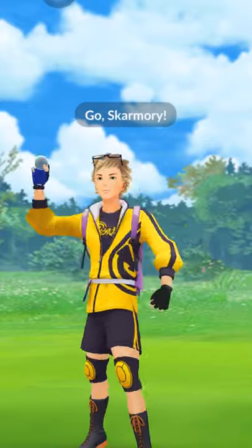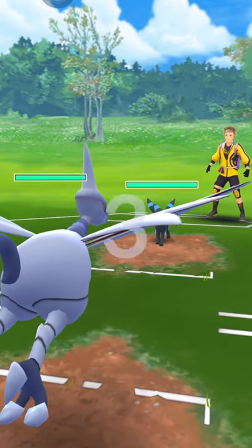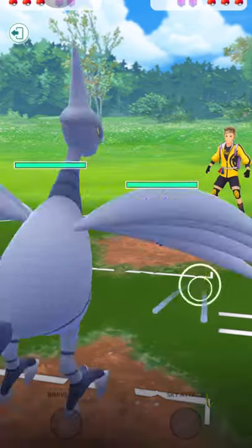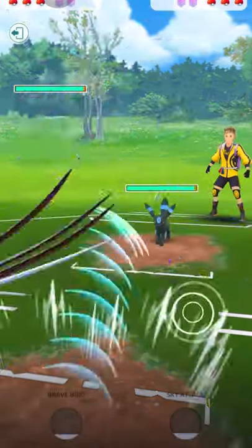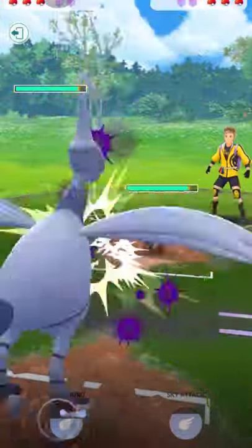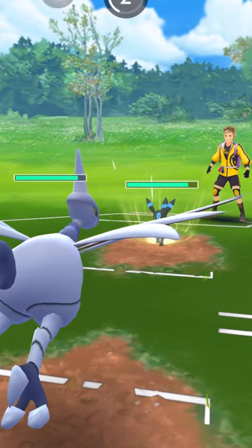For this next matchup we're going against Umbreon — also a very tanky Pokemon. A lot of people have been using Umbreon since Season 1, and it's been a great Pokemon because it's so bulky and tanky. I could go Sky Attack or Brave Bird, but if I use Brave Bird my defense will drop heavily.